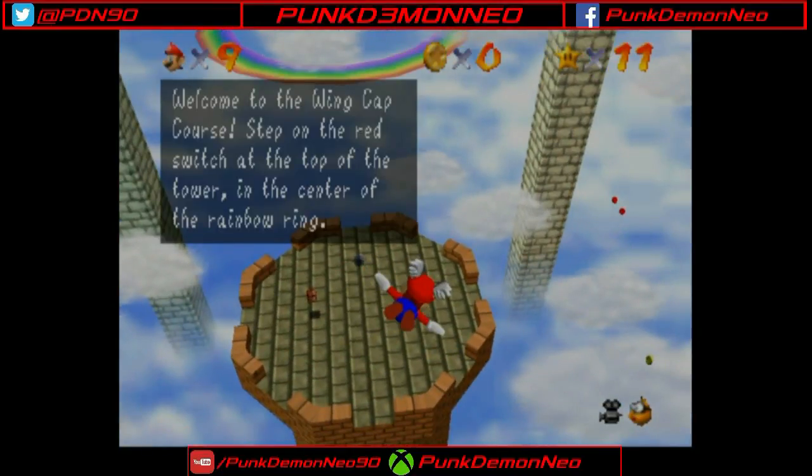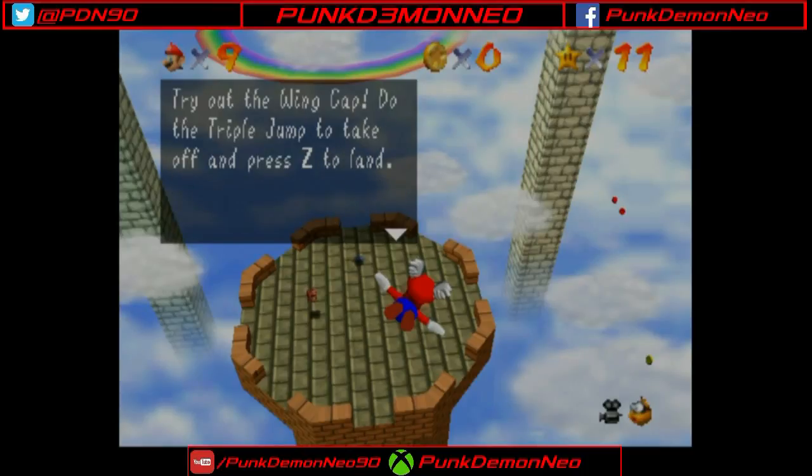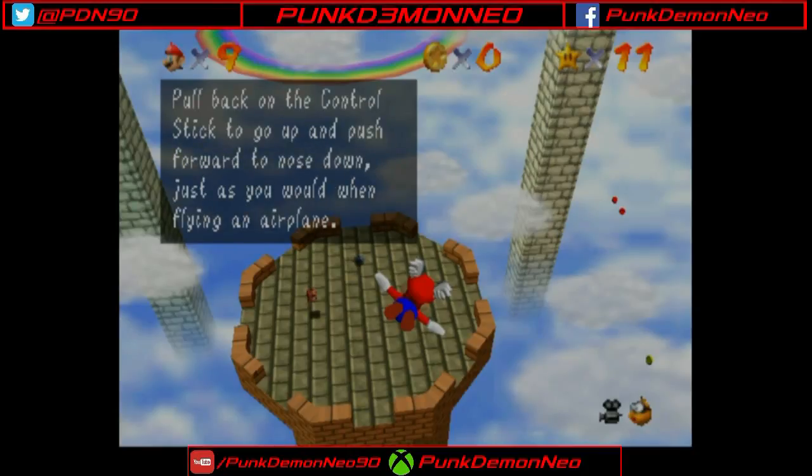Welcome to the wing cap course! Step on the red switch at the top of the tower in the center of the rainbow ring. When you trigger the switch, all of the red blocks you find will become solid. Try out the wing cap. Do the triple jump to take off and press Z to land. Pull back on the control stick to go up and push forward to nose down, just as you would when flying an airplane.